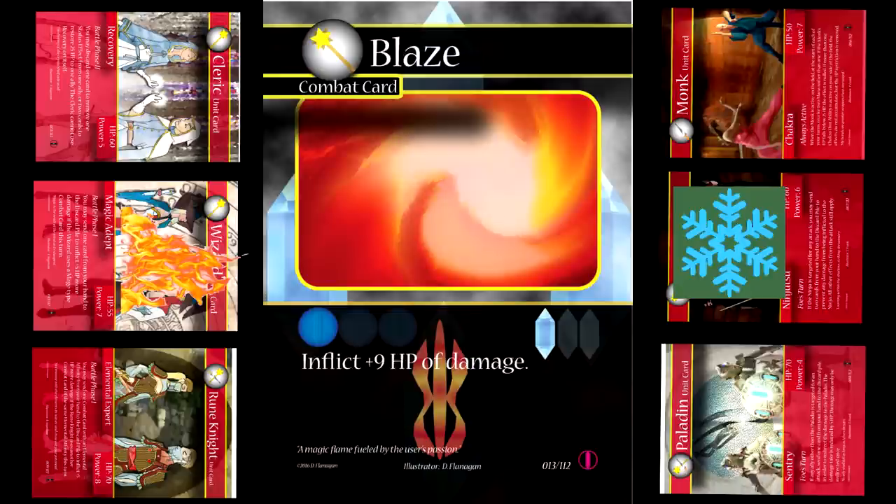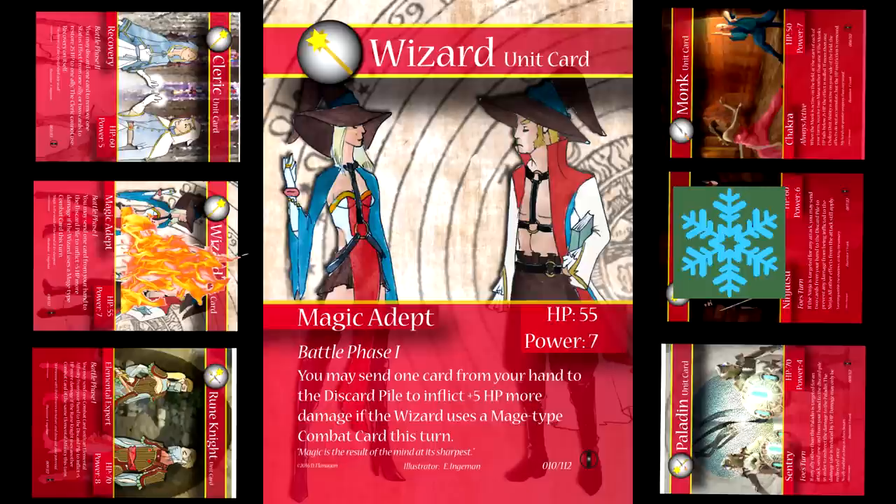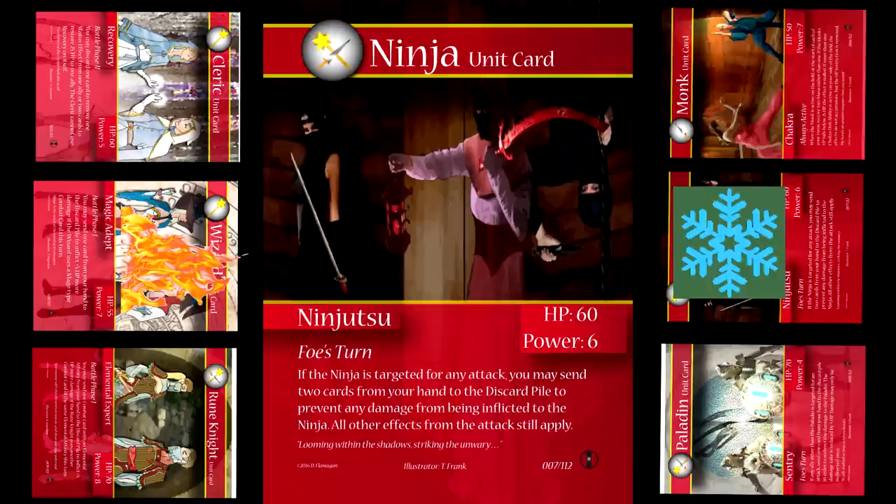Let's go back to our example and assume our wizard has the fire affinity and our opponent's ninja has the ice affinity. I spend one mana to play Blaze. We have a plus nine modifier from Blaze itself, plus six because I'm fire affinity, and then plus six more because my opponent has ice affinity — so that brings us to 21. The wizard normally has seven power but has nine right now because of the elemental affinity, so we're at a total of 30 power. That means being able to deal 30 damage in one attack against a ninja with only 60 HP is actually a pretty major thing.